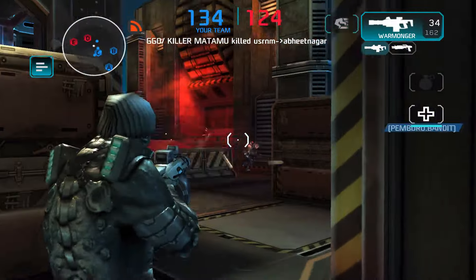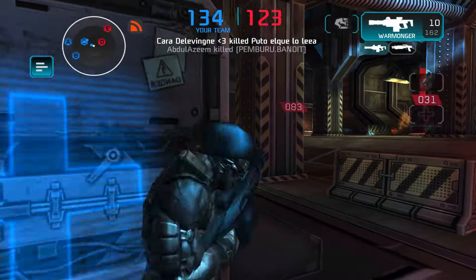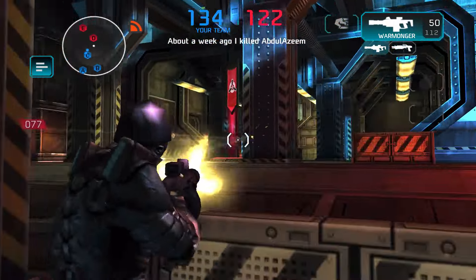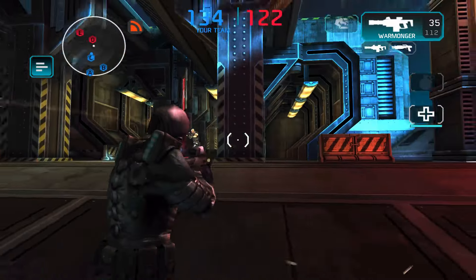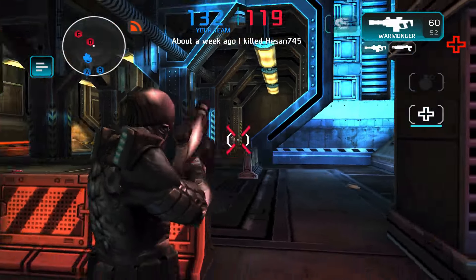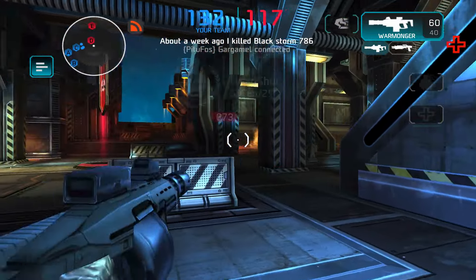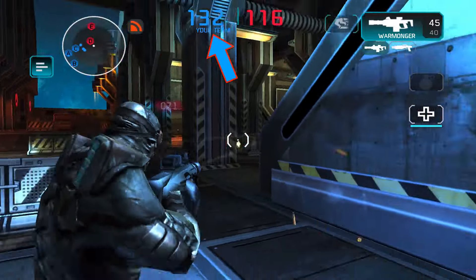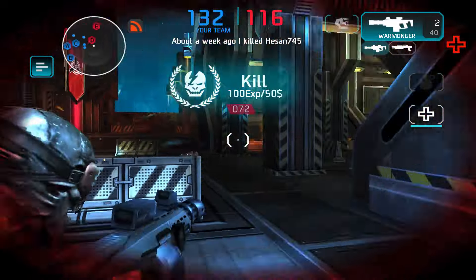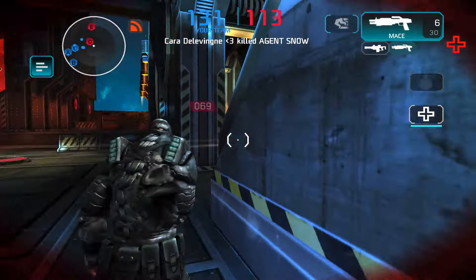In Zone Control, this is basically Domination. The objective is to cap flags for your team — flags A, B, C, D, and E. You will only win if your team has kept all the flags or if you make the other team run out of spawns. You can see how many spawns each team has left by looking at the top center of the screen, shown in red and blue. That's a brief explanation of Zone Control and Deathmatch.